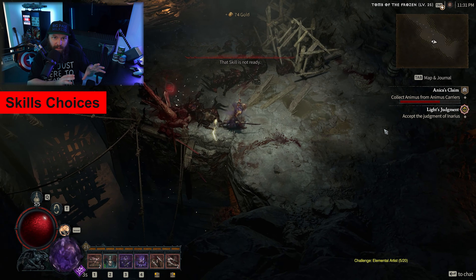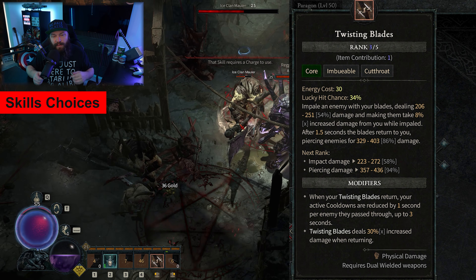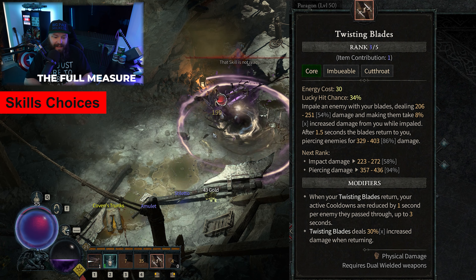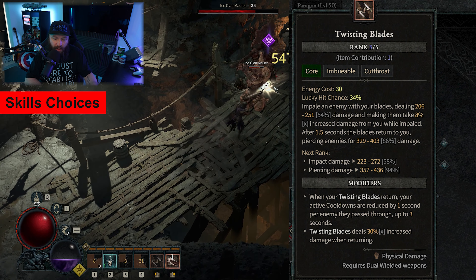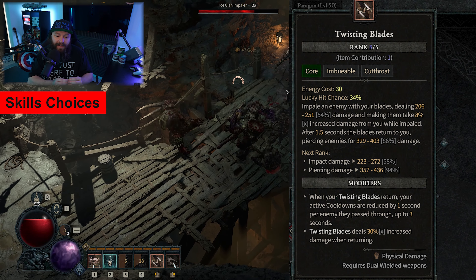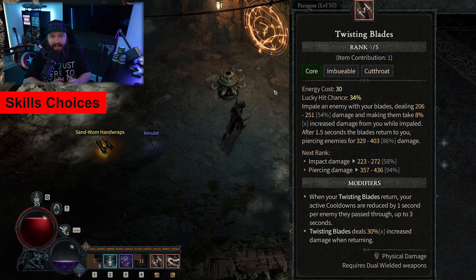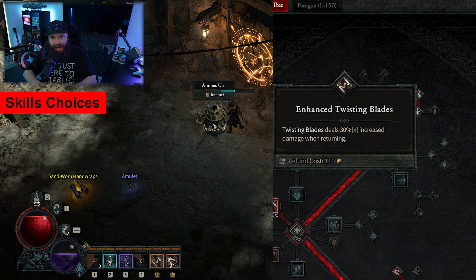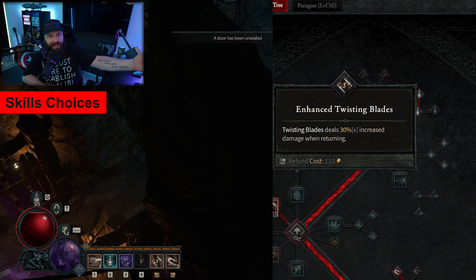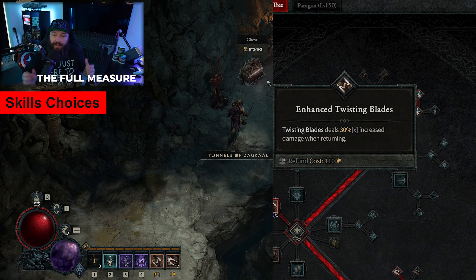Now for our first meaty skill: Twisting Blades. Basically, when you prime the skill it dumps two daggers into the enemy you target, causing that enemy to take additional damage for as long as the daggers are in them. After one and a half seconds the daggers dislodge and travel back to you. The idea is to use Twisting Blades on an enemy and then create some distance, because once those blades dislodge they come flying back and deal damage to every enemy they hit on their way back to you.